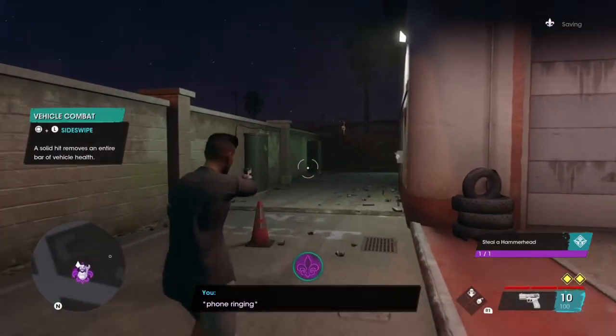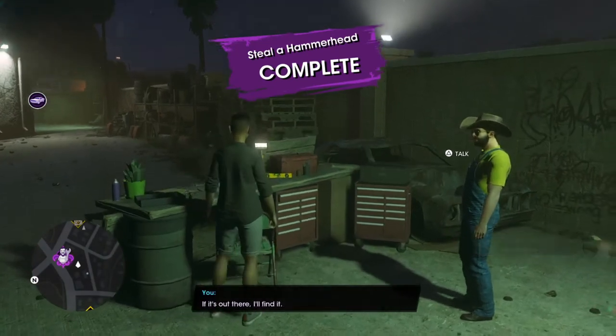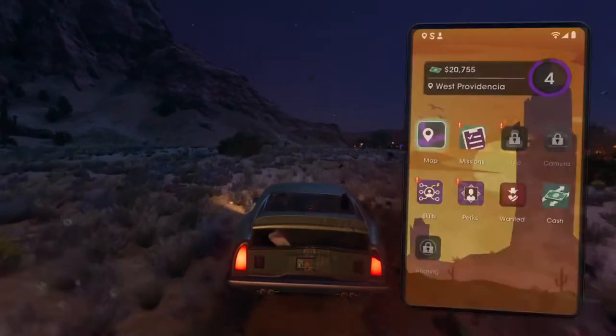Then you need to go and collect a Hammerhead car. When JR is asking around for cars, make sure you go deliver the one car first, and then you will get improved air control, as you can see right now.